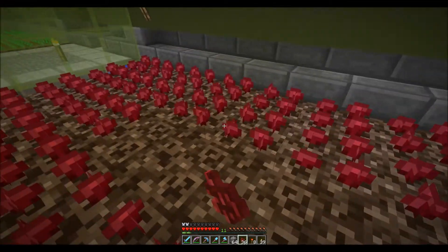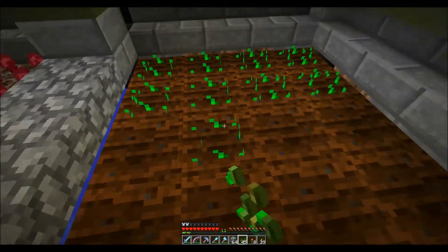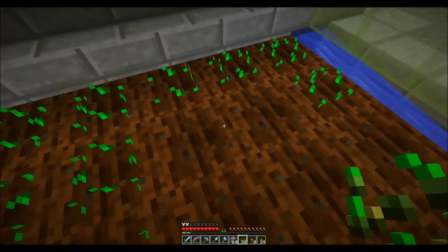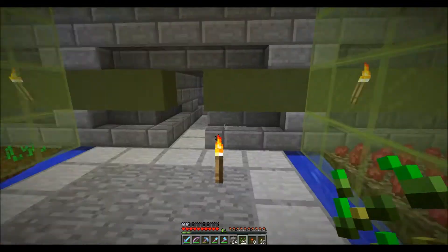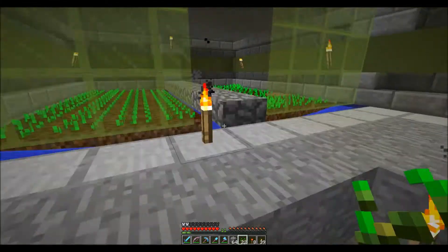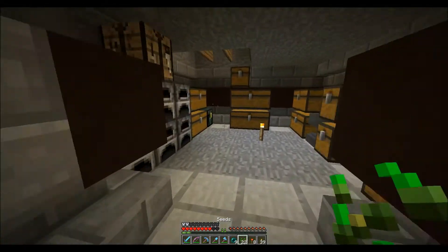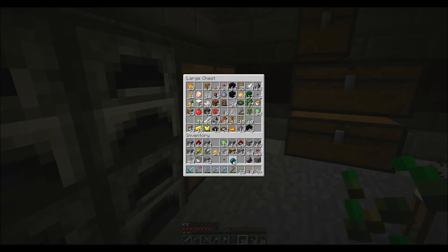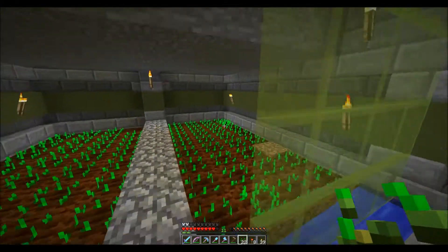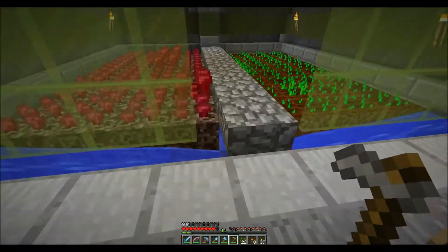I have to make this in such a way so that the stuff will collect somewhere that I can get to it, and that's where the real problem comes in — I honestly have no idea how I'm going to do that. I kind of had an idea to have the stuff come up to a chest like right here somehow, but I don't know how I would do that. Let me grab my hoe so I can fix that really quick. This was carrots — let's throw this stuff back in there where it belongs.